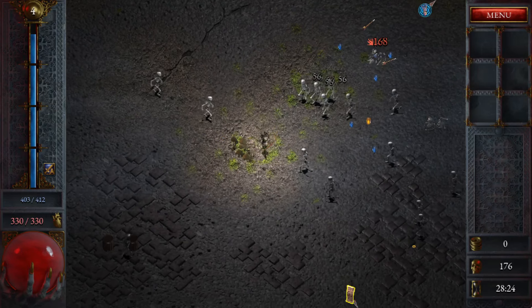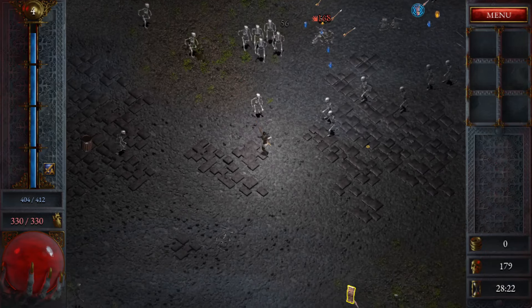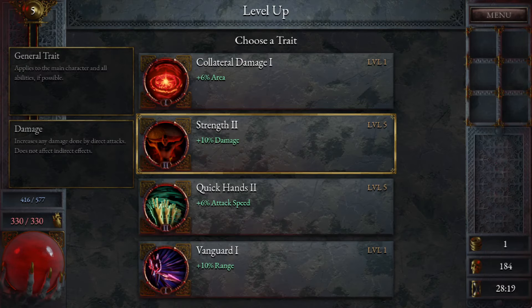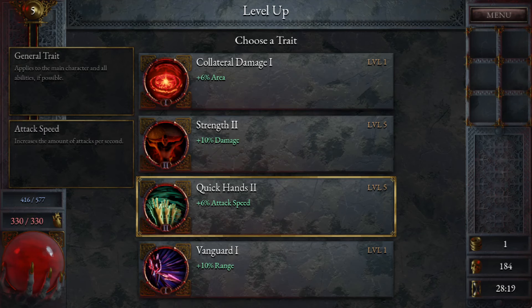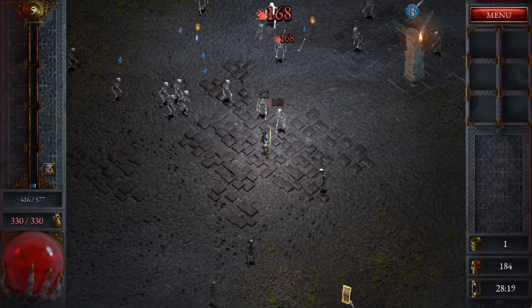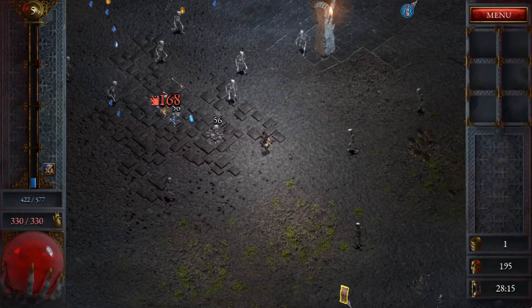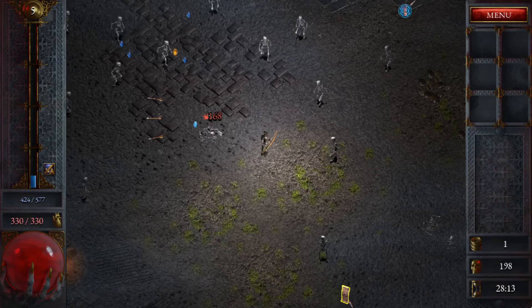All right, let's go down. Range characters are always interesting in these games — they sometimes tend to have an advantage. Attack speed again, quick hands too — let's do that. Is there a dash or anything in this one? I haven't figured it out. I don't think so.